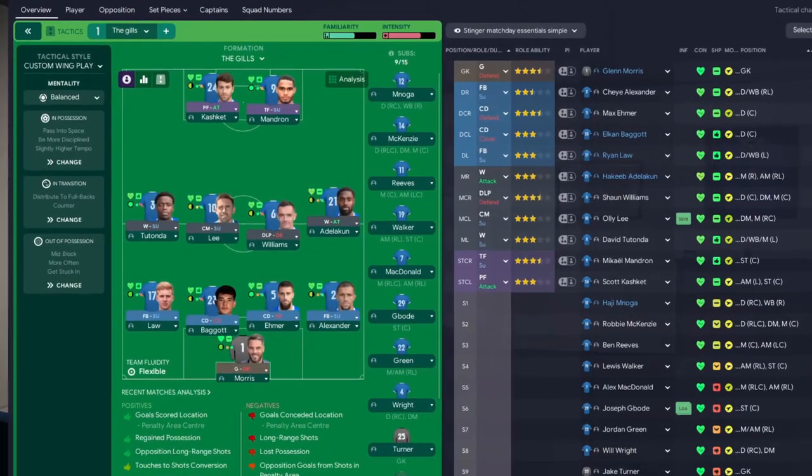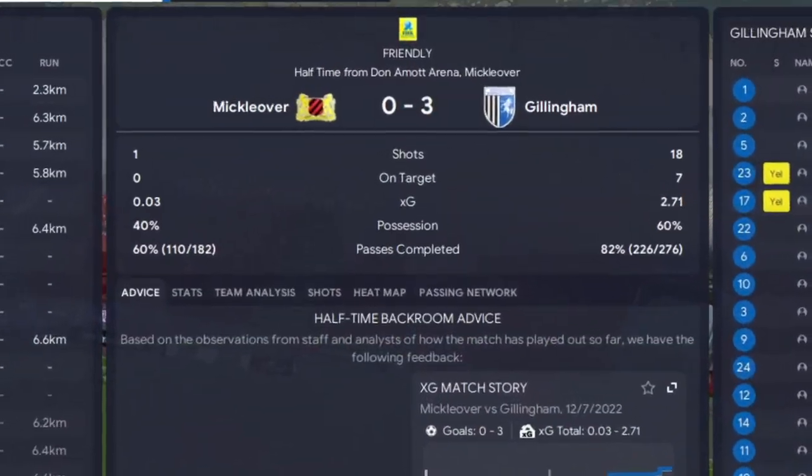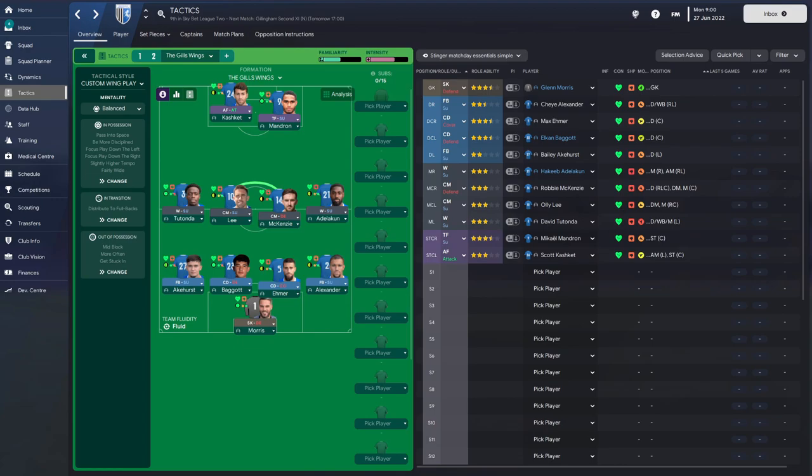Going into the next friendly, the only tweak is replacing a player with a deep-lying playmaker - he was getting a lot of the ball but not using it well, so hopefully distribution improves. After watching the friendlies - some on comprehensive, one in full - I saw what needed to change and came up with the final version of the tactic we took into the season.